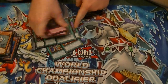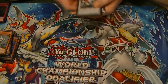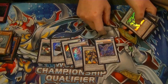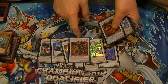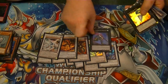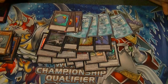That does it for the main deck. Now for the extra deck. I run Formula Synchron, Hyper Librarian, two Armades, Goyo Guardian, Gungnir, Stardust Dragon, Hot Red Dragon Archfiend — which also works as a Raigeki if they're all in attack mode — Star Eater, and Quasar. And for the Xyz monsters: Castel, Big Eye, Abyss Dweller, and Dracocension the Empowered Warrior with its numerous tokens.